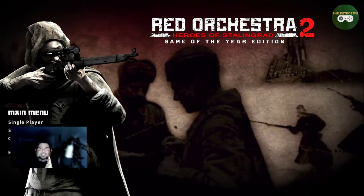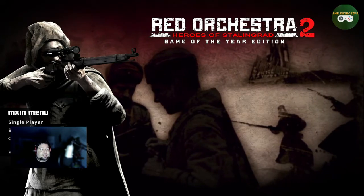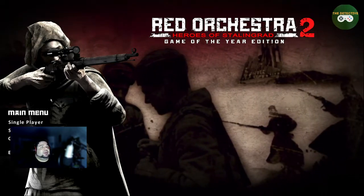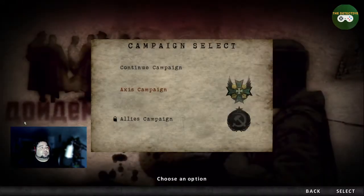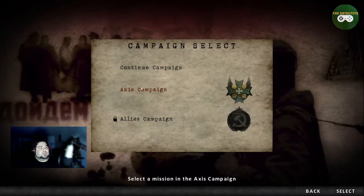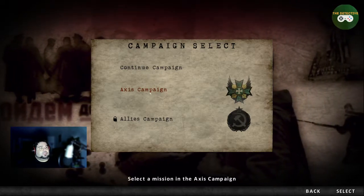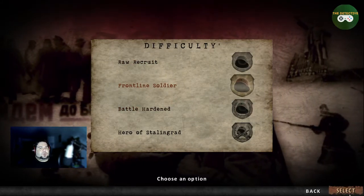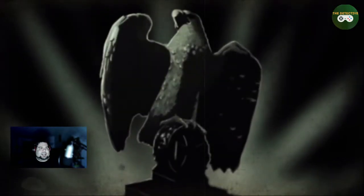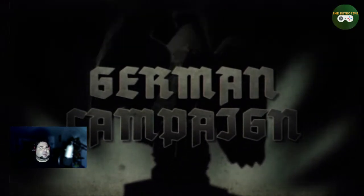It's been a bit since I've brought you a Steam backlog game, so this is it — Red Orchestra 2: Heroes of Stalingrad, Game of the Year Edition. The multiplayer version will be on the next one. We're gonna hop right in and play the Axis campaign. I can't continue so we're going straight to Frontline Soldier — we don't play on easy.